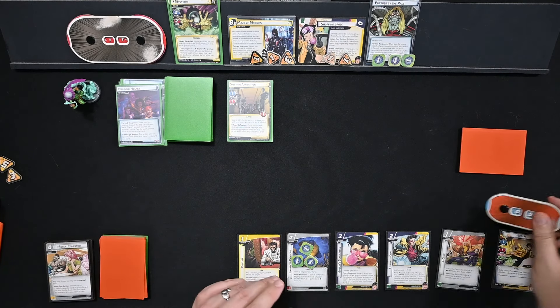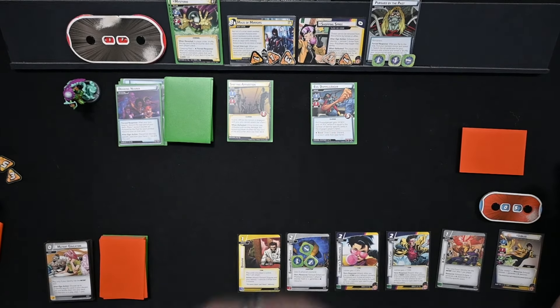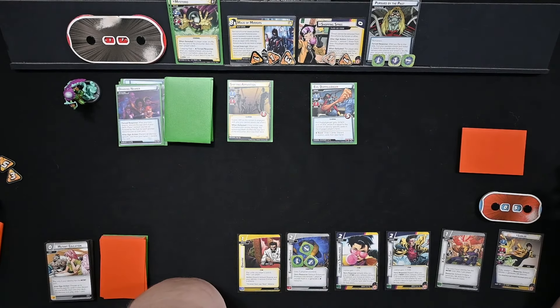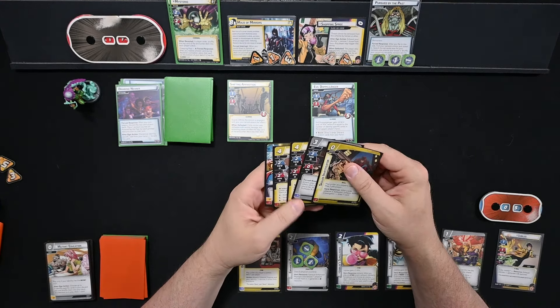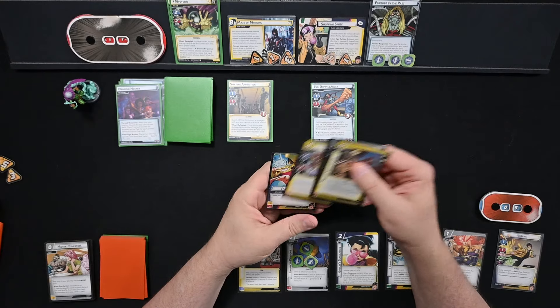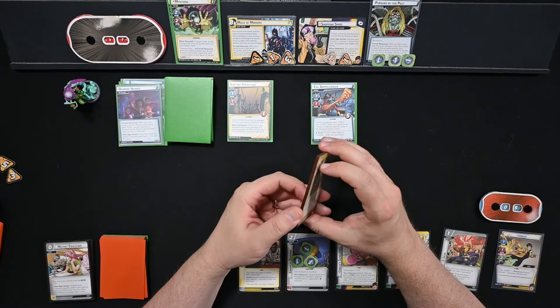The encounter card is Evil Doppelganger: plus X scheme and plus X attack, where X is equal to the number of identity-specific cards in the engaged player's hand. That is one. So we've got to deal with the Doppelganger and the Apparition. We've got a lot of resources to play with, but we also have to do a lot of thwarting. X-Gene isn't going to do anything for us.